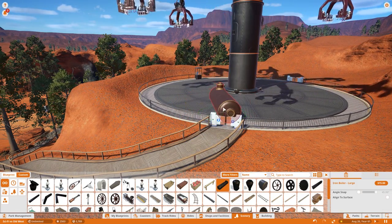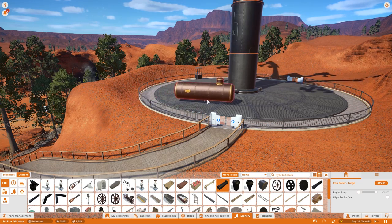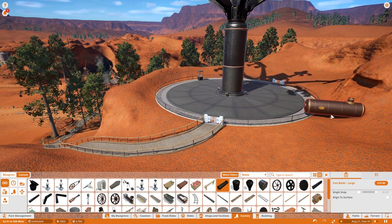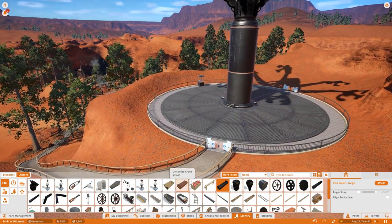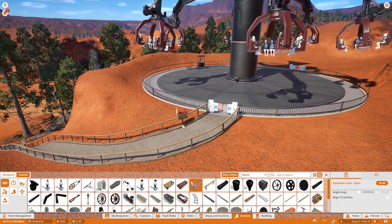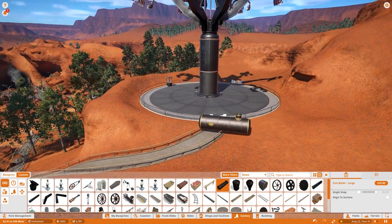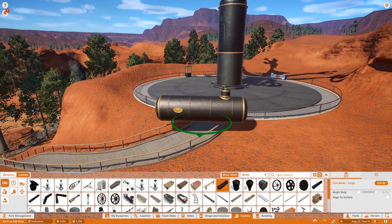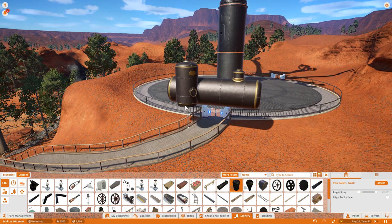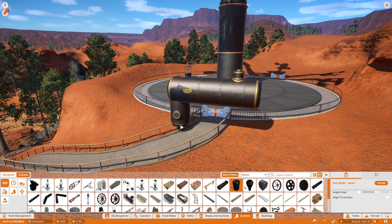Now let's see what we can do about adding theme to the attraction — it doesn't look good. I'm trying to see if there's anywhere we can add set pieces, but unfortunately because it lifts up and comes back down, nothing can be placed near the platform. This is going to be more of a challenge than anticipated — we'll have to do everything outside of the ride. My thought is to use the boiler as the marquee entrance.